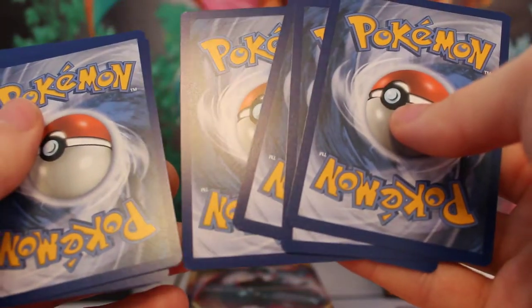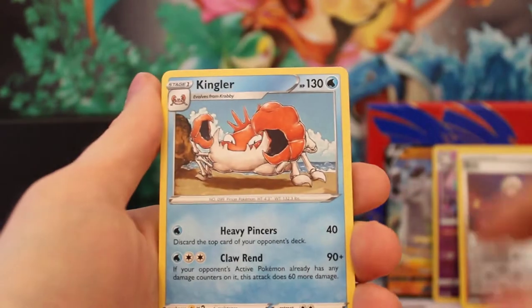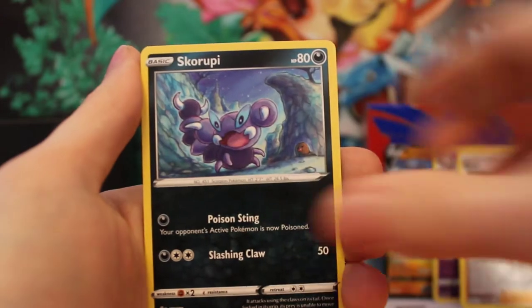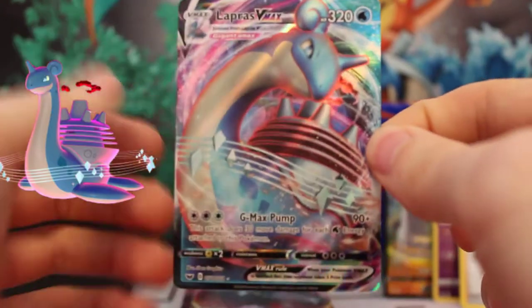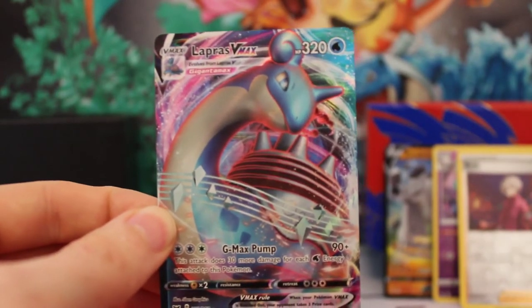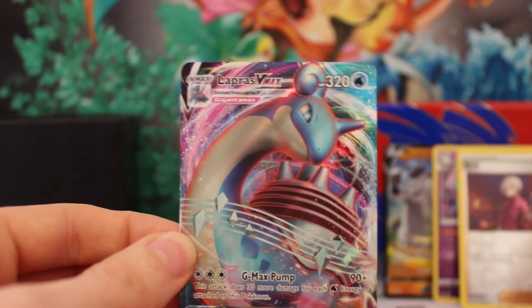Four cards from the back. I've got Dark Energy — I forgot to guess the energy this time. A Kingler, a Rhydon, a Big Chungus — a Boltund, a Goldeen, a Yamper, a Skorupi, a Clobbopus, a Reverse Holo Oran Berry, and for our rare — oh, it's a V Max! Lapras V Max! That is very good. Wow, three packs in and we've had two V cards. I've actually got both of those cards already in my binder, so if you're looking for a V Max Lapras, let me know — we may come to some kind of arrangement.